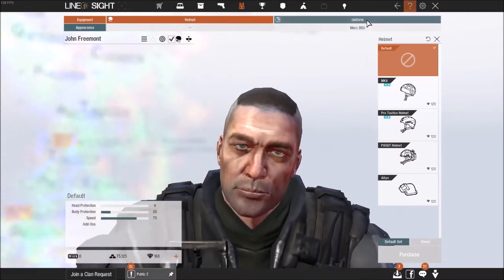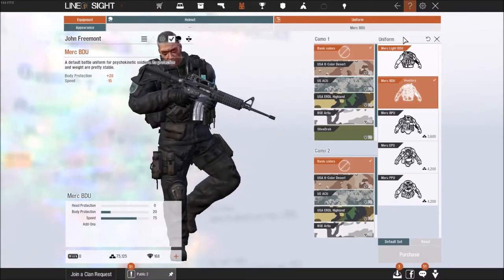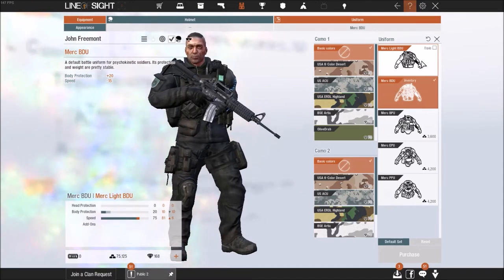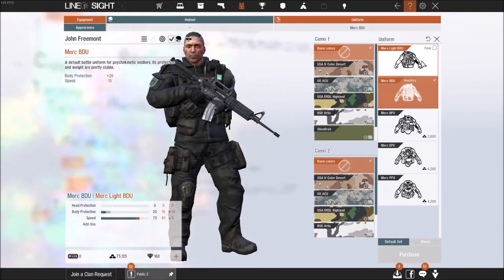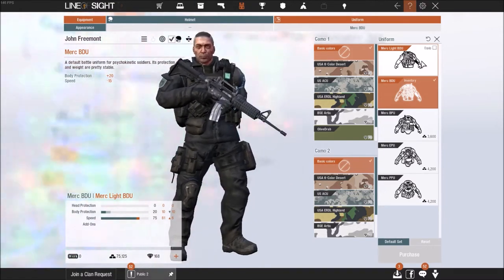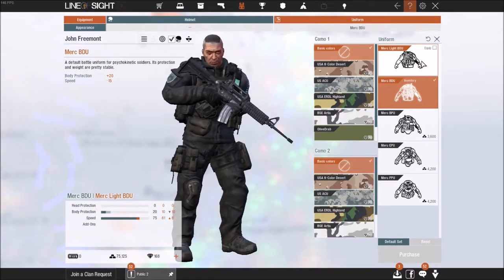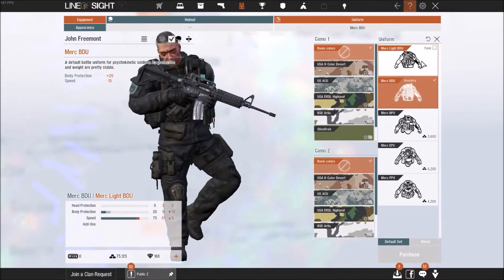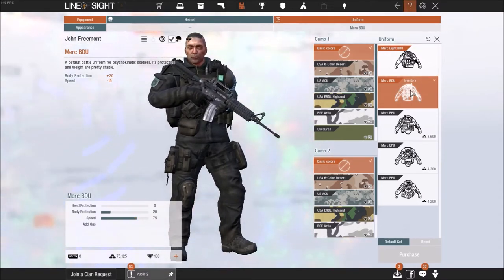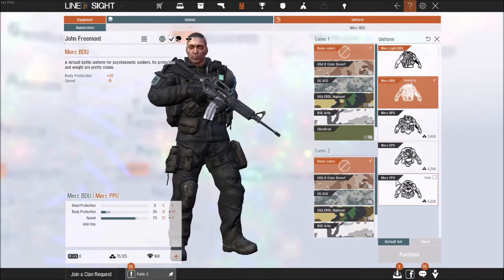Moving over to the uniform, we'll talk about how uniforms actually affect your stats. Everyone is given the Mark Light BDU, which is the regular uniform that comes essentially free for your character — it's extremely balanced, offering 10 body protection but giving you 81 speed originally. I chose to go for the Mark BDU, which is one step up, giving 10 more body protection but at the cost of speed, which is what most of these upgrades actually do.